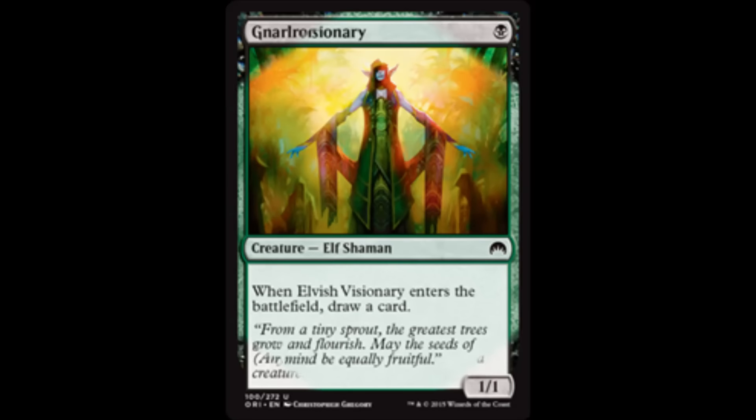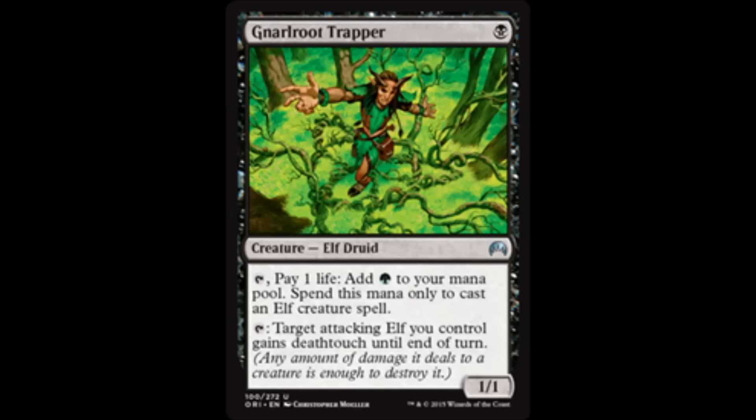Gnarled Root Trapper is a 1/1 Elf for 1 black. Tap, pay 1 life, add green to your mana pool, and spend it to play Elf creature spells. Or tap, and target attacking Elf you control gains deathtouch until end of turn. This is a good way to combat big creature decks and big dragon decks by giving your Elves deathtouch.